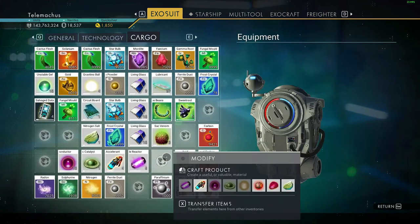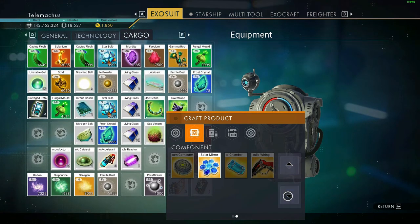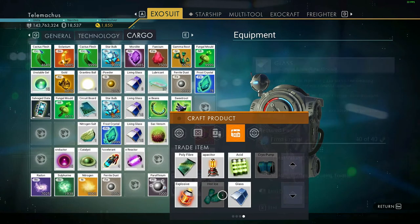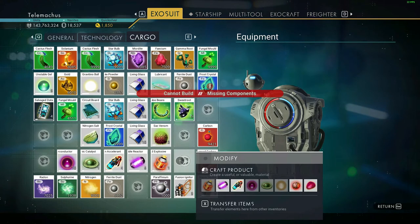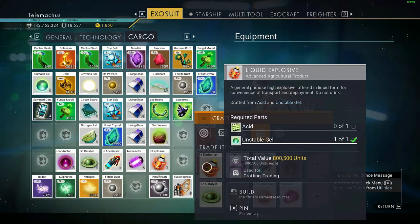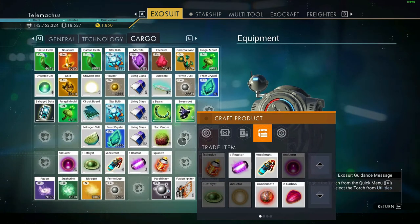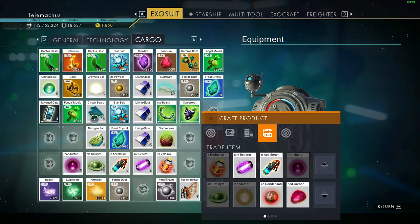We need to get some more of the explosives - that needs acid. I need the ball, I've got 10 of those and it has the acid I need. You make acid with fungus growth.